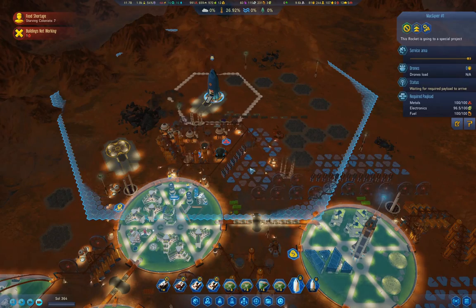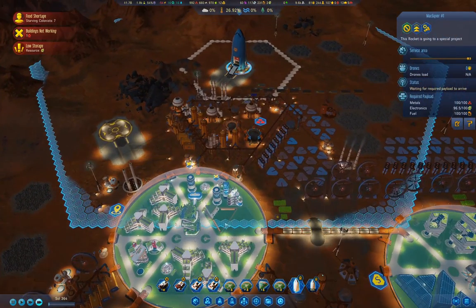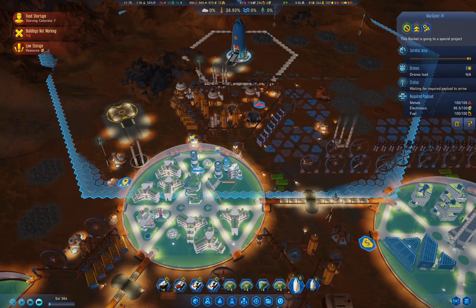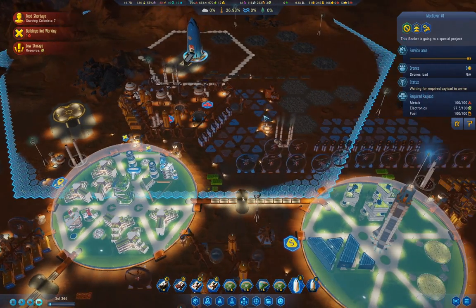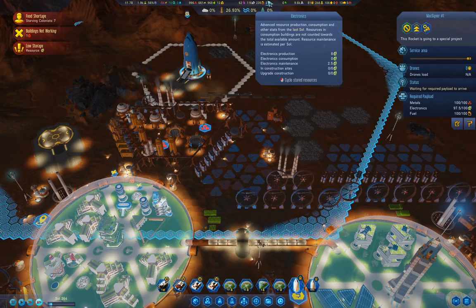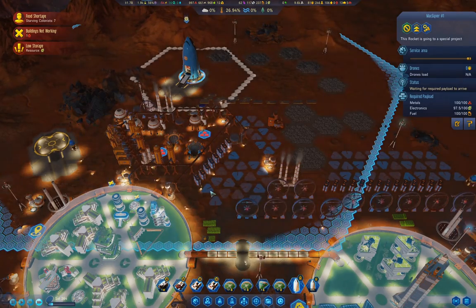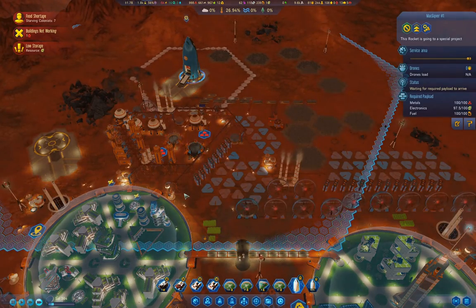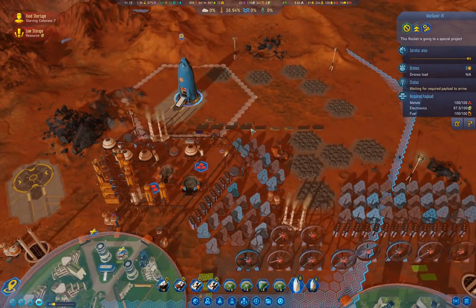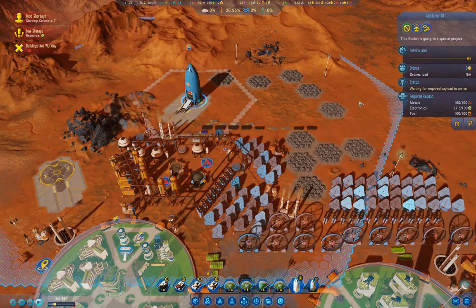We need to produce the electronics first, obviously. We've got low resources because I used it all. We're producing 8 per sol and we're using 2.5. So we just need 2.5 more of these and then we'll be good.